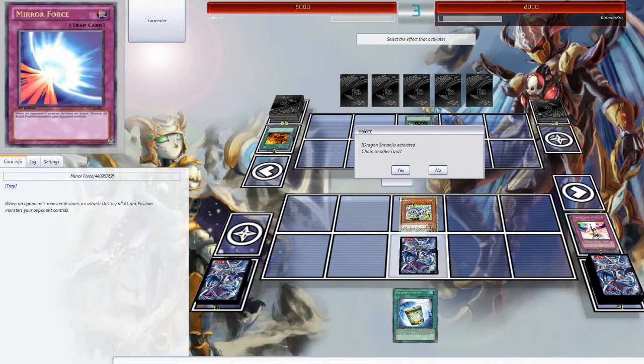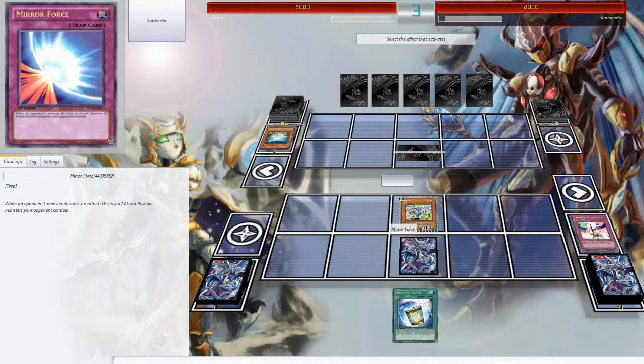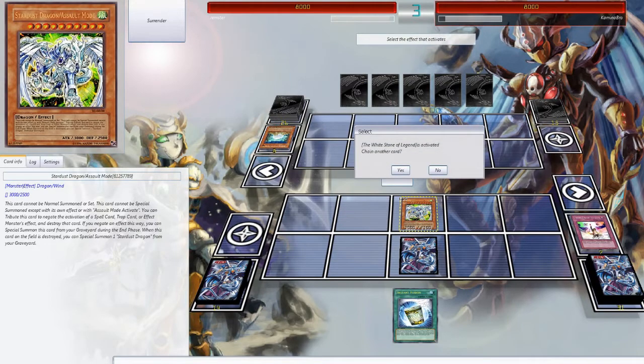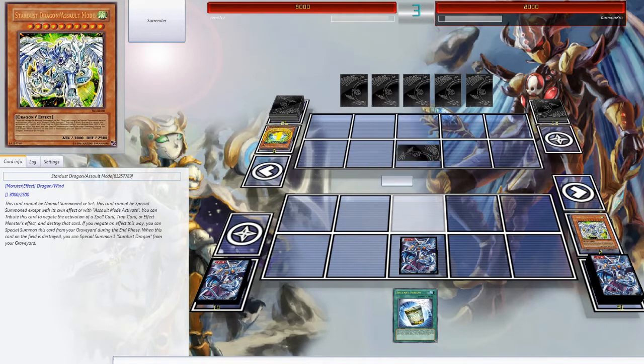So I could negate that, but I'd rather negate whatever effect he uses after that. I think I'm going to negate that. Might be a bad idea, but if he's going to attack it'll be fine, because I have Mirror Force.